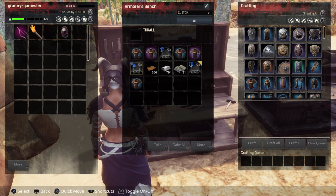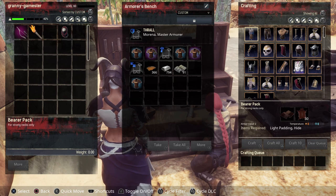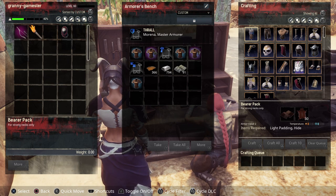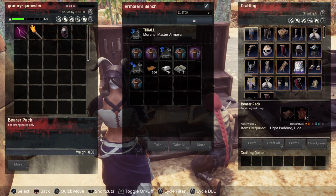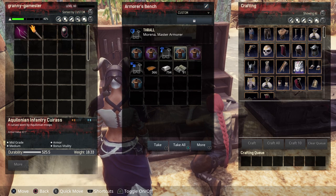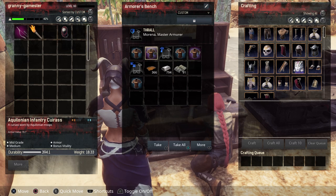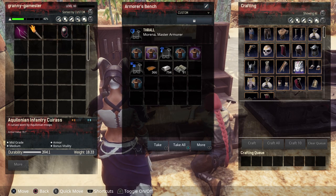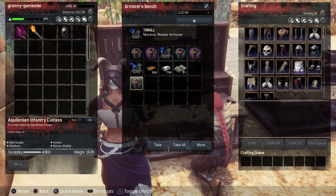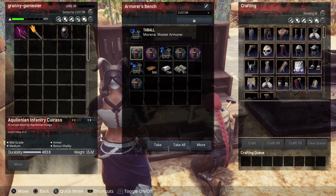All these armorers give a benefit to all attributes — durability, weight, armor bonus — across light, medium, and heavy armor, but some are better at specific things. The shield icon armorer gives the very best armor value. I've got some pieces made here: the base armor has a value of 47. Made with the shield armorer, it increased to 61.6.